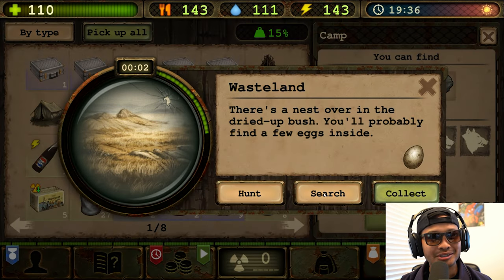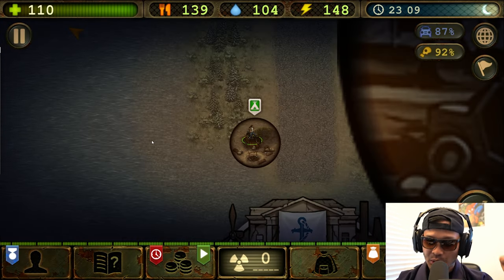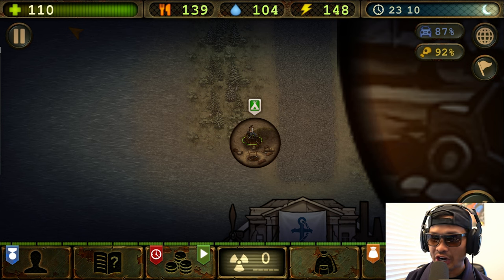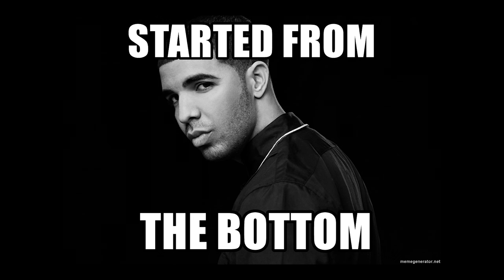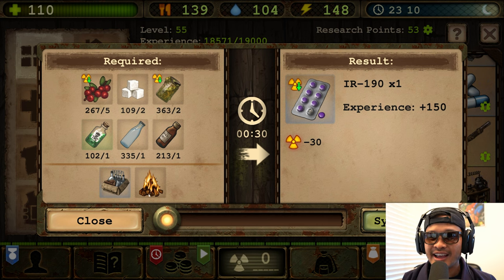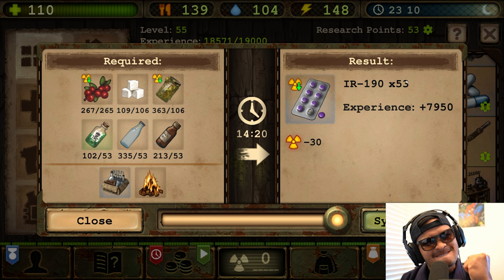We are definitely going to search for some herbs, so I'll see you guys in a bit. Two hours later — all right boys, we finished it! It's been a while but we got it. I'm gonna surprise you so we're gonna go through this together. Let's see which one to make first — let's start from the bottom to the top. Let's make the IR 190 and see how many we can make.